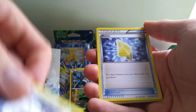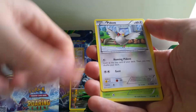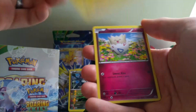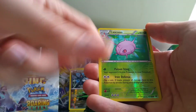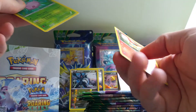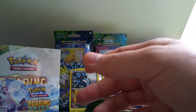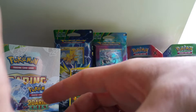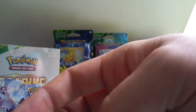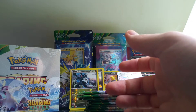Shelgon, Revive, Pidove, Nincada, Swablu, Voltorb, Togepi, Cascoon — reverse holo Cascoon. And the rare is Vespiquen, non-holo. I know commons are commons and uncommons are uncommons, but the amount of commons I'm going to have after I've opened all of this is going to be ridiculous. I do not know what I'm going to do.